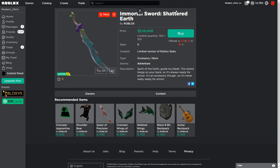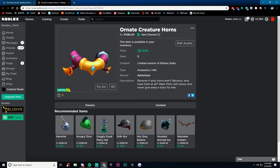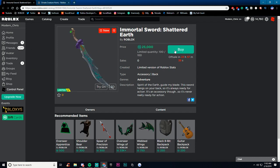The Immortal Sword Shattered Earth just came out for 25,000 Robux, as well as the Ornate Creature Horns. The stock was way too high — I didn't even see the stock and just instantly bought it, so there's some profit lost unless you sell this right when it sells out.